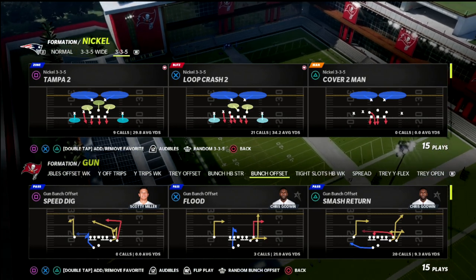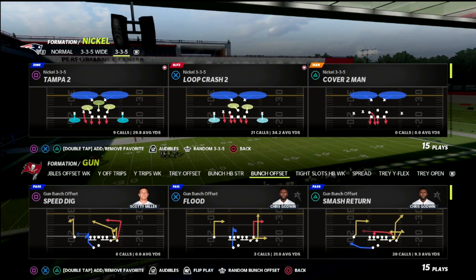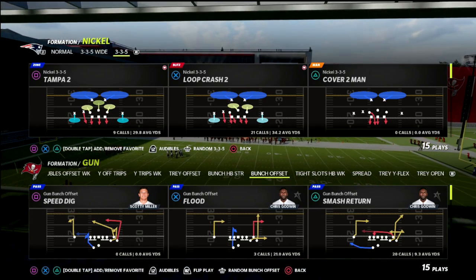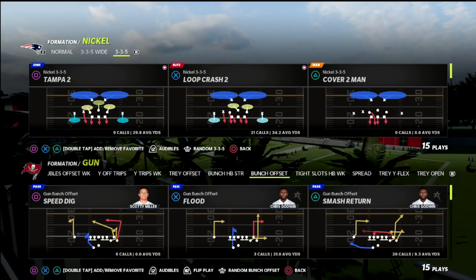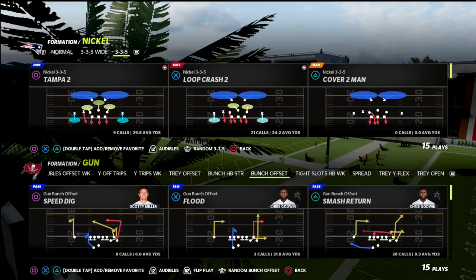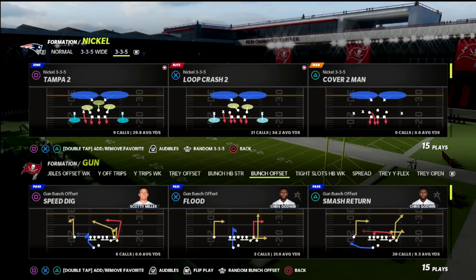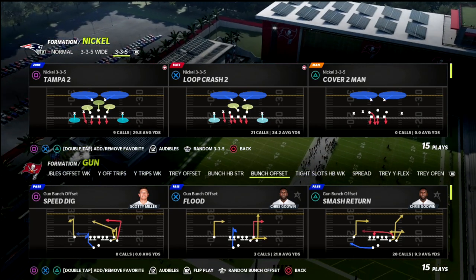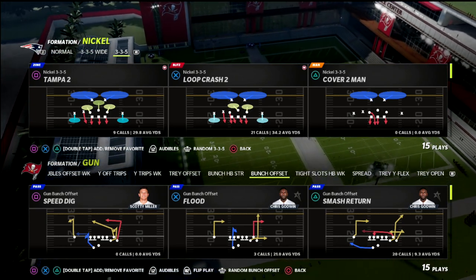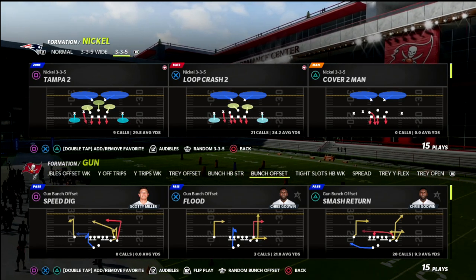I wanted to talk today specifically about a concept that you see a lot from bunch players. It's a check that they'll call for a couple of different reasons — I'm going to talk about two primary reasons today — but it's really out of the Cincinnati playbook. Henry and Wesley, I think, actually made this very popular because of the fact that it does mess with the match principles of the coverage.